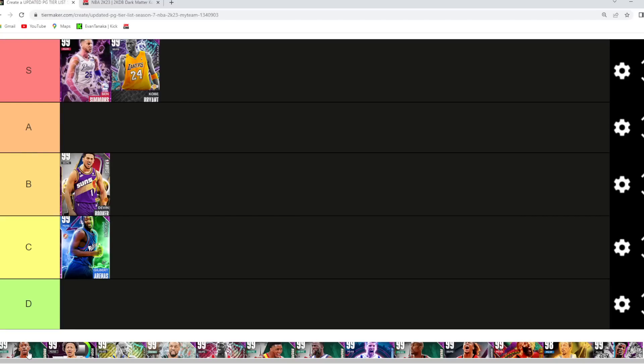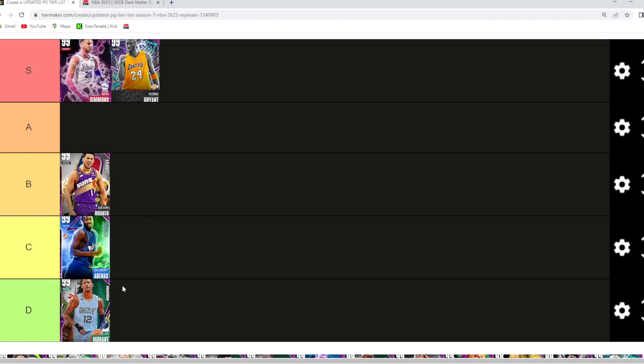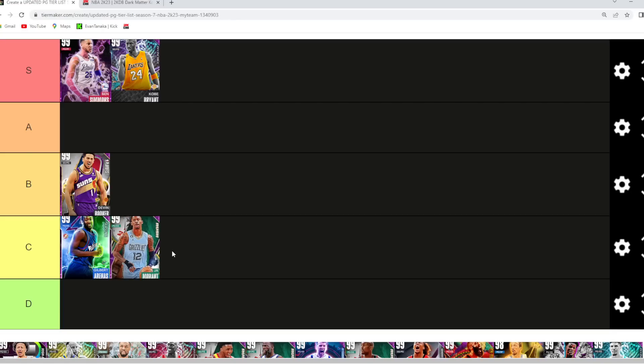Now talking about Jaw Morant — I think Jaw probably gotta go in that D tier spot just because he's a little bit undersized. His jump shot's decent. I could maybe put Jaw in C tier — I'll go Jaw somewhere in that low C tier category just because of his rim running ability and his ability to dunk the ball through contact and traffic.